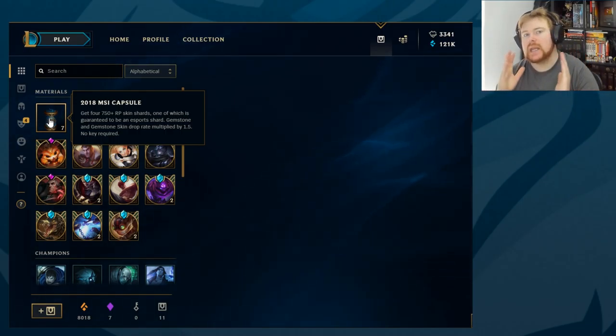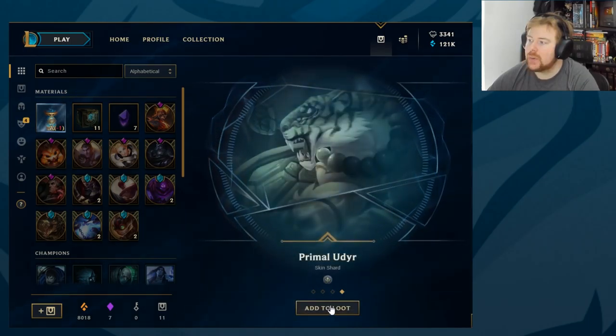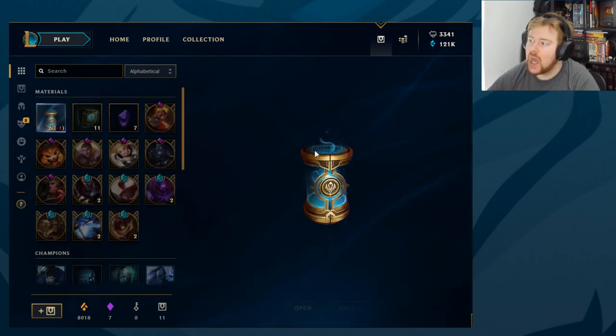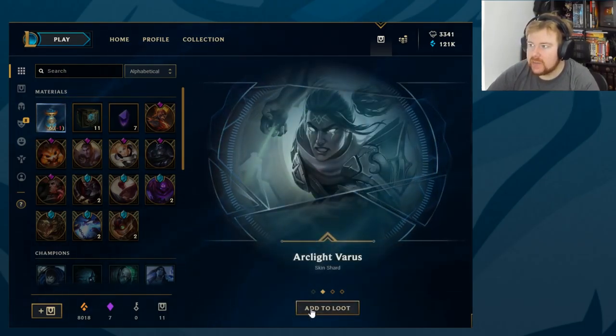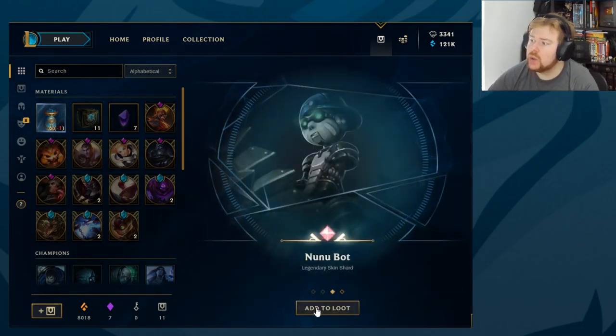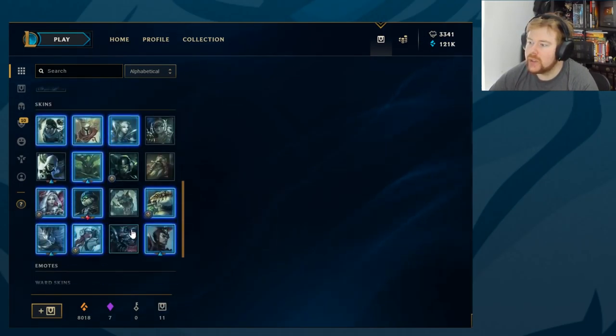Just to clarify: MSI capsules give you four 750 Riot Point skins or above, and one is guaranteed to be an esports shard. MSI, if you have no idea what this is, stands for Mid-Season Invitational, starting on the 3rd of May — the best teams from different regions coming together mid-season. Think of it as a mini Worlds. So continuing: we got SKT1 Syndra, which is the esports skin, Heartseeker Ashe, and Warring Kingdoms Jarvan.